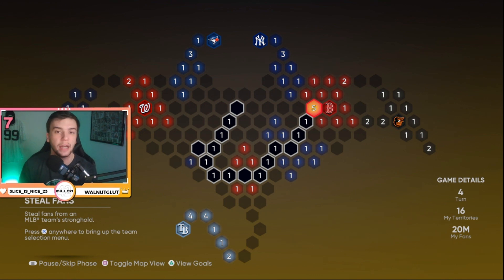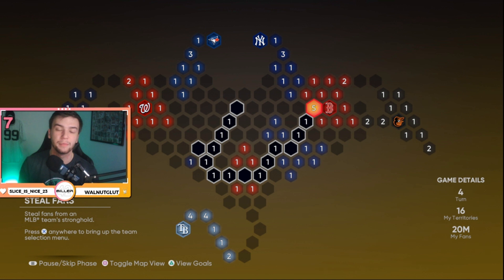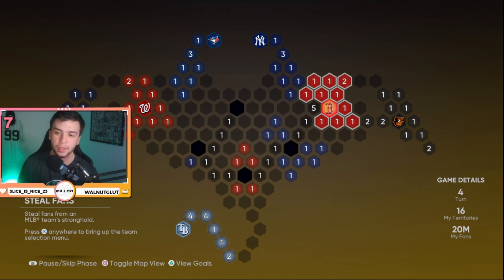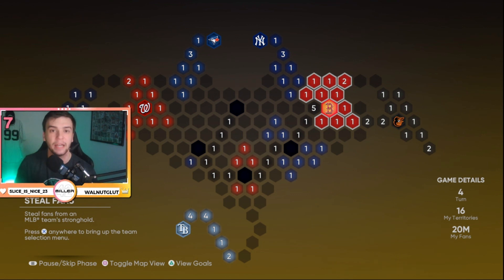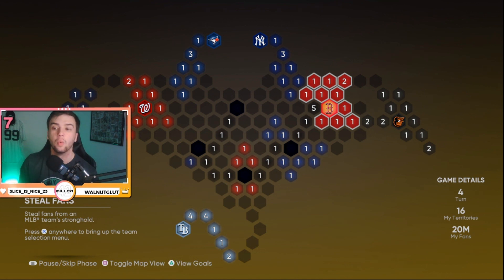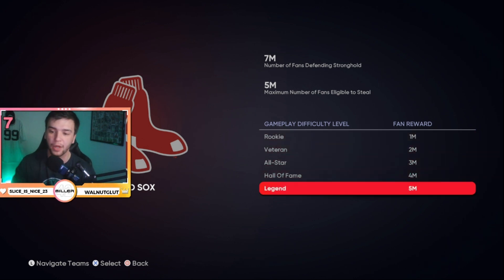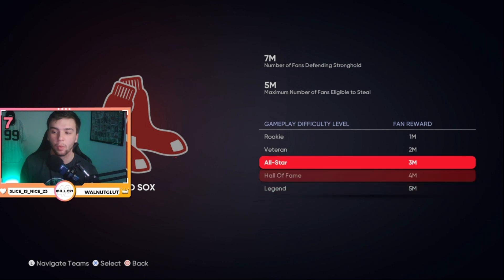At the steal fans phase, hit X on any space you're on and you can pick which team to steal fans from. There's a strategy here: steal from the team you're closest to. The Red Sox have eight million fans to my four million — I'm not abandoning my current space so I'm attacking with four. I'd hit X, choose your difficulty, and you can steal all five million fans in one game on Legend, but I wouldn't recommend that for new players. I normally play on All-Star and steal about three million fans from the Red Sox.